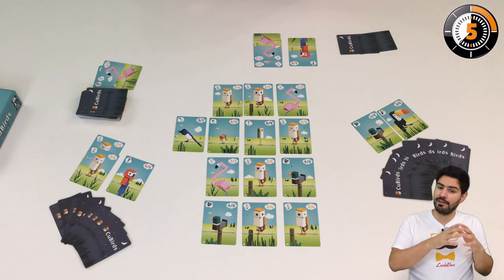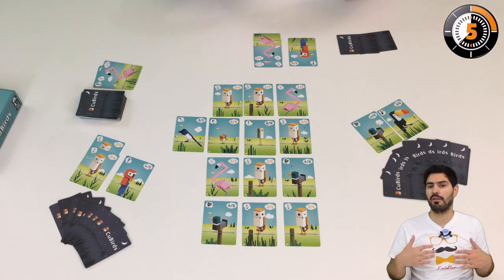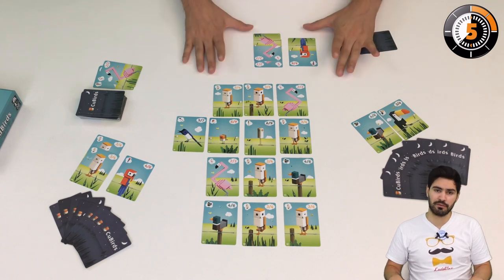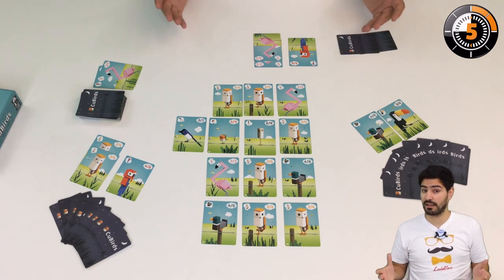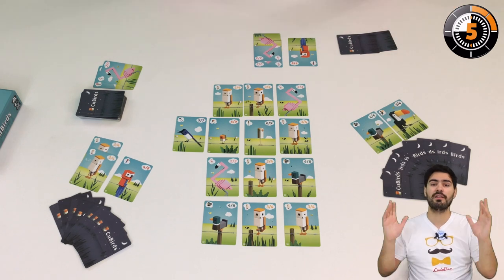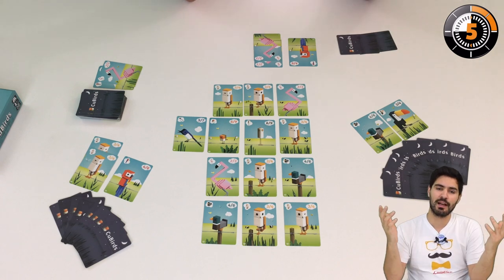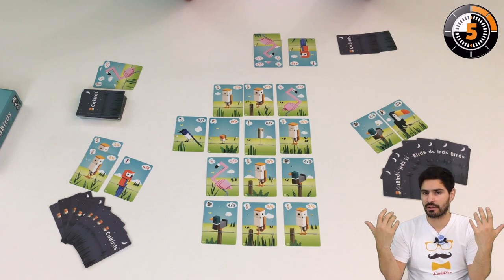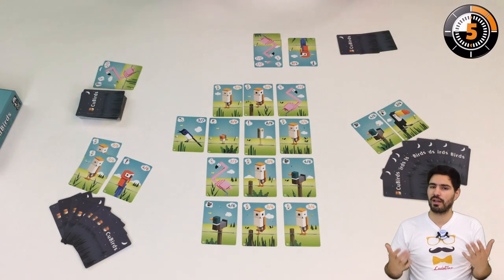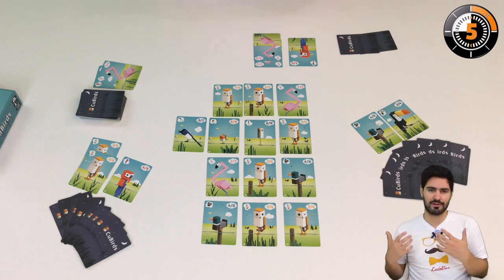The game can end another way: if we cannot deal hands to all the players, the game will end. In that case, you're going to count the number of bird cards that the players have collected, and the player with the most birds wins. That's it — you know almost everything about Q-Birds. In this game you basically have to build set collection, but you also have to pay attention to what has been scored, because what has been scored is not in the game anymore and it kind of changes the way the statistics work.